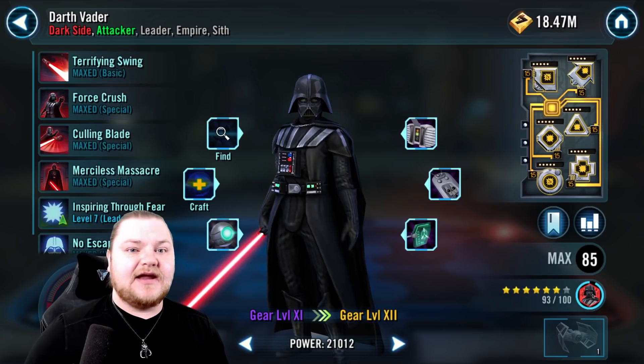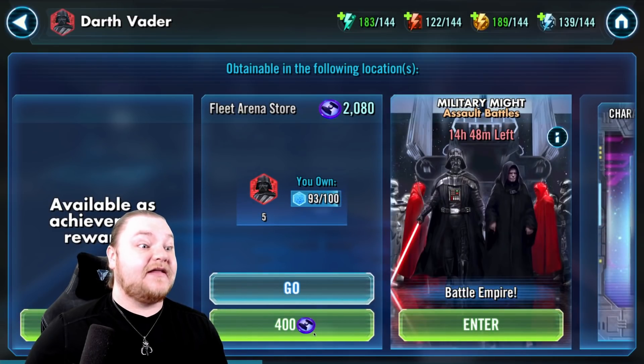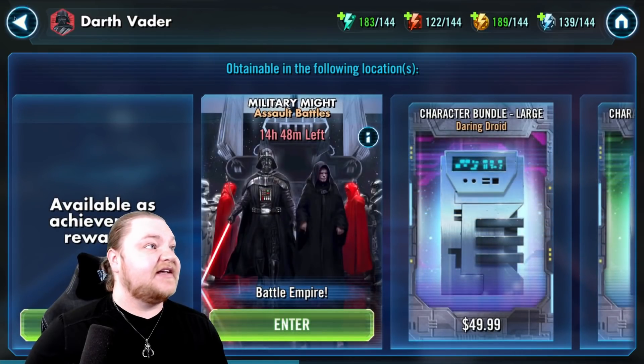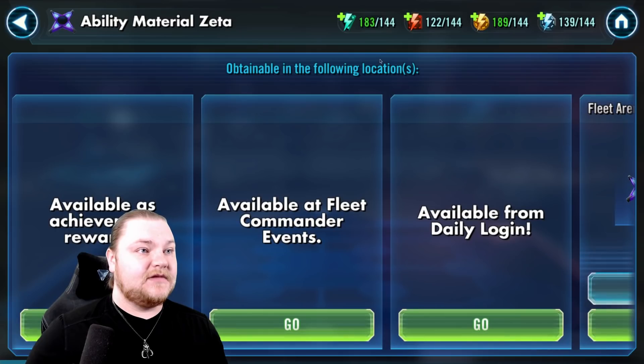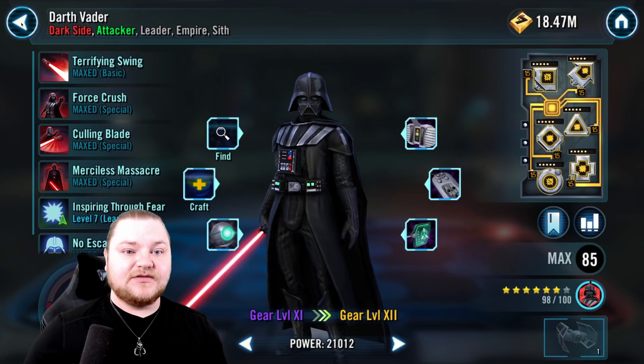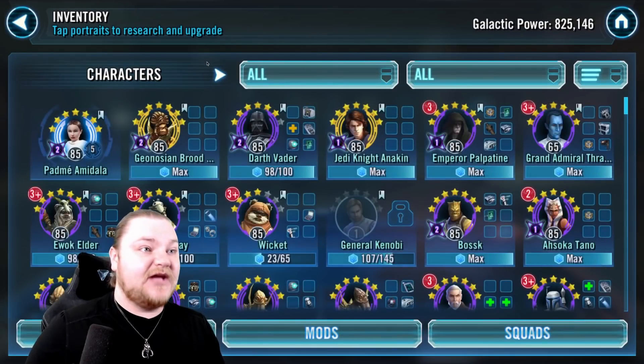We're going to dive in there and look at it. I'm going to sacrifice that potential Zeta for that. We actually have plenty of Zetas, so we weren't close to one anyway. Two more Vader shards, and we got him where he needs to be.